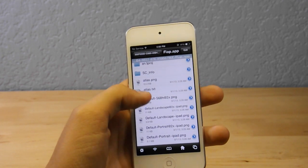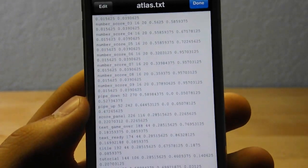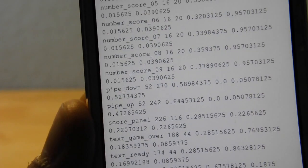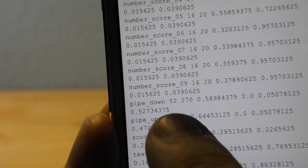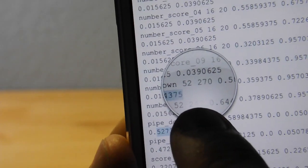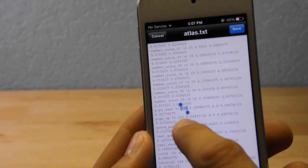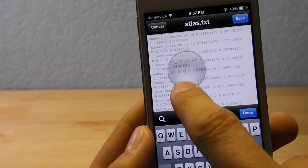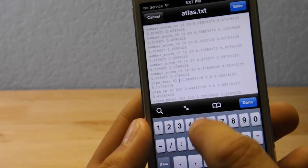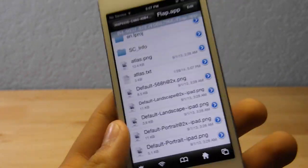Tap Flappy Bird, go to Flap.app, and then go to atlas.txt. You're going to change some numbers — let me give you a zoom shot so you can see this. Find 'pipe_down' and you'll see the numbers 52 and 270. You're going to change 270 to 5. To do that, make sure you're in edit mode by tapping Edit in the top left-hand corner. Hold your finger on 270, change it to 5, and tap Done.